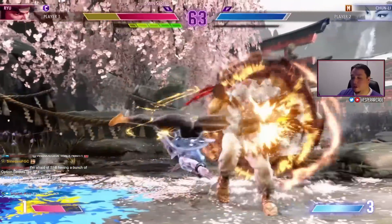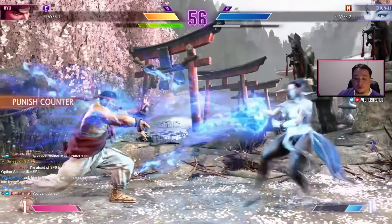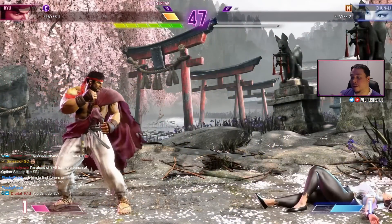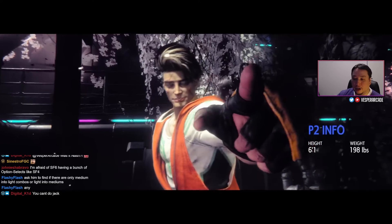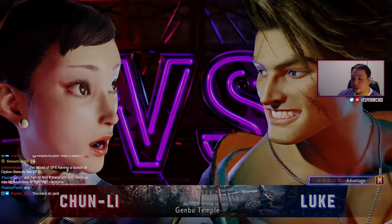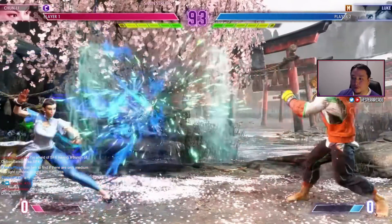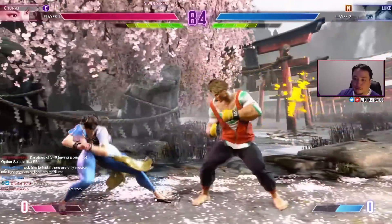I'm curious how they'll handle this in Street Fighter 6 — they obviously don't want backdashes to be strike invincible again just to deal with drive impact. In recent footage, it looks like Ryu's back heavy punch on counter hit causes enough hit stun to combo into drive impact — a two-hit combo into drive impact sounds really powerful. Characters like Chun-Li with her forward heavy kick would likely have enough hits to combo into drive impact near the corner, causing a crumple and continuing the combo.